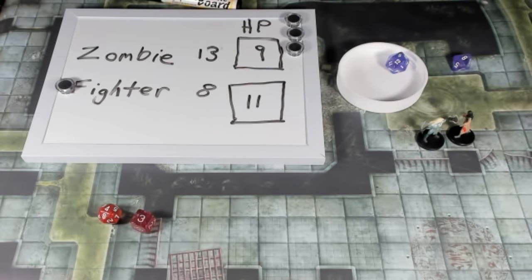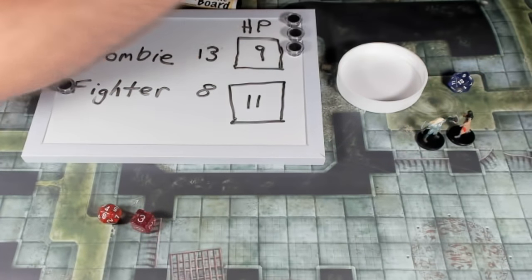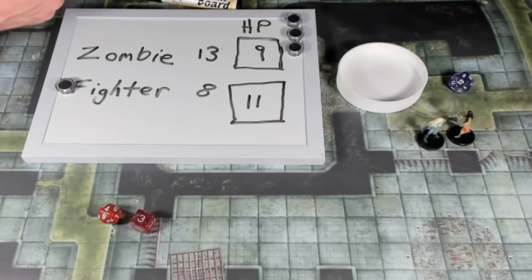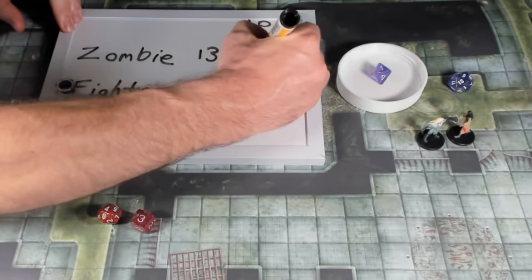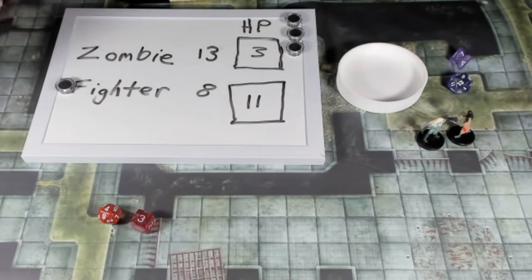The fighter makes another rapier attack. Note that True Strike no longer applies — it only works on the next attack before the spell ends, and it lasts one round. I roll a 5, add the attack modifier of plus 5: that's 10, which beats the zombie's AC of 8 — we hit. Rolling damage: I rolled a 1, plus 5 is 6 damage. The zombie is now down to 3 hit points.